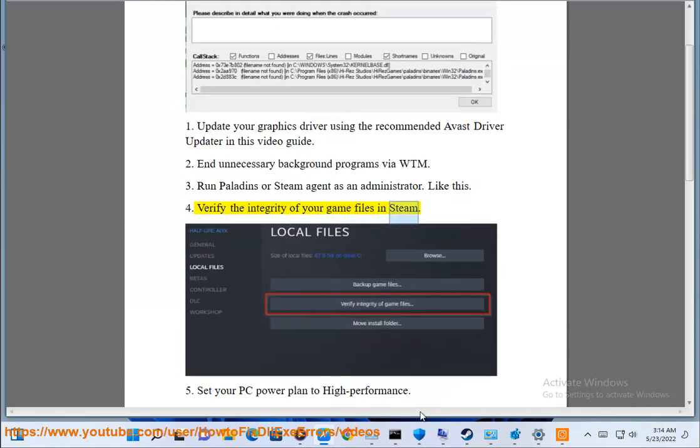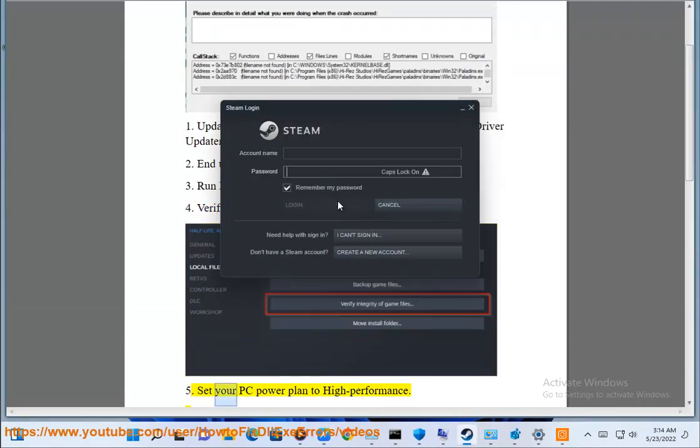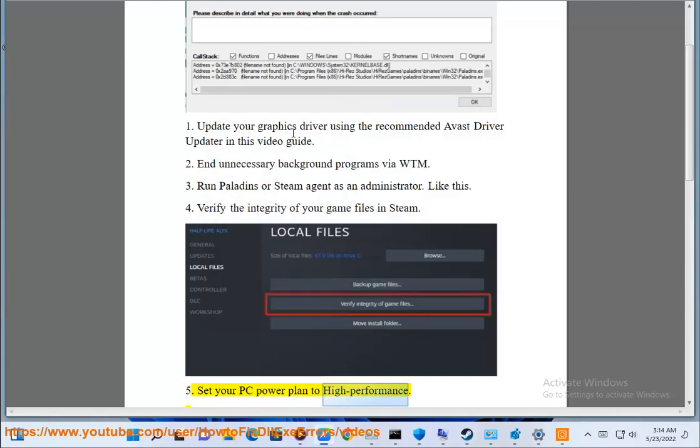Step 4: Verify the integrity of your game files in Steam. Step 5: Set your PC power plan to high performance.